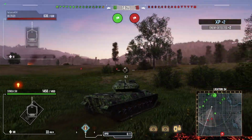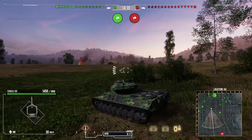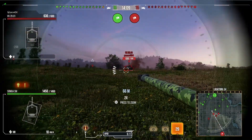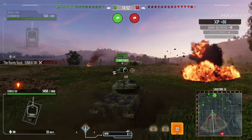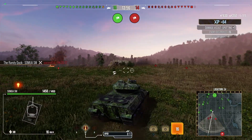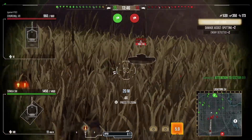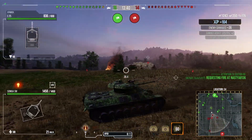We do have good gun depression in this tank and a decent turret armour, so we can use the ridgelines quite nicely. There's artillery so we'll have to move around a little bit and try to lose our spot. If we can take out the light tanks it's going to make our life so much easier. Thankfully this light tank just throws itself away, allowing us to get a free kill and get rid of one of them. So we've only got one more light tank to contend with.